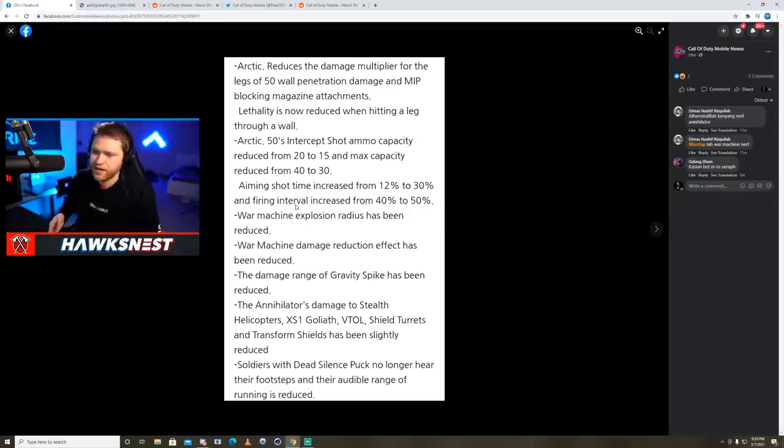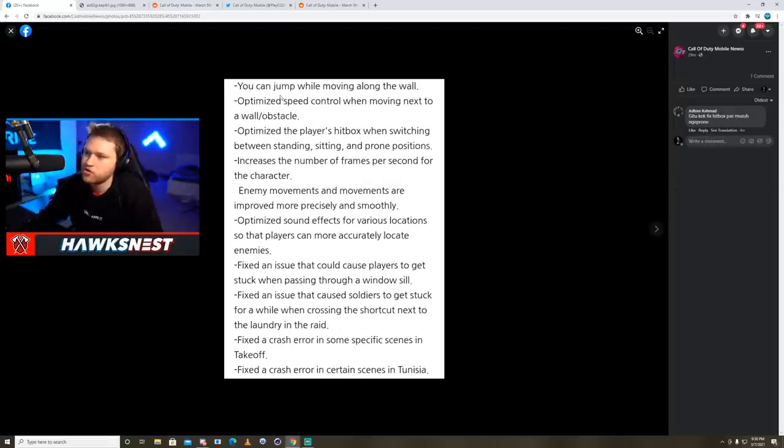The War Machine explosion radius has been reduced and its damage reduction effect has also been reduced — an overall nerf or adjustment to the War Machine. The damage range of the Gravity Spikes has been reduced. The Annihilator's damage to stealth helicopters, XS1 Goliaths, VTOLs, shield turrets, and transform shields has been slightly reduced. Soldiers with the Dead Silence perk no longer hear their own footsteps, and the audible range of running is reduced — a buff to Dead Silence, now affecting sprinting as well by reducing the radius.